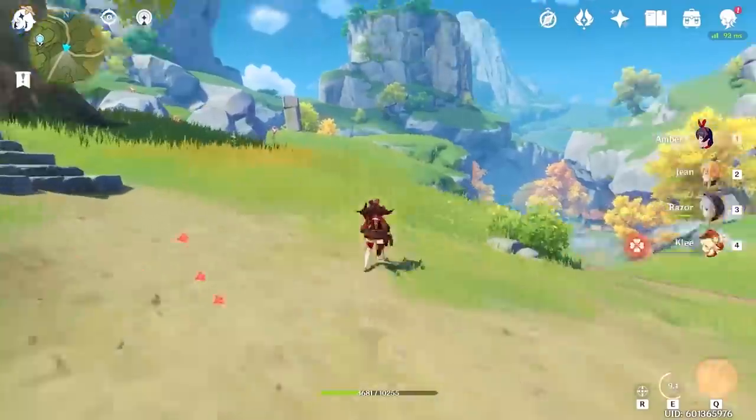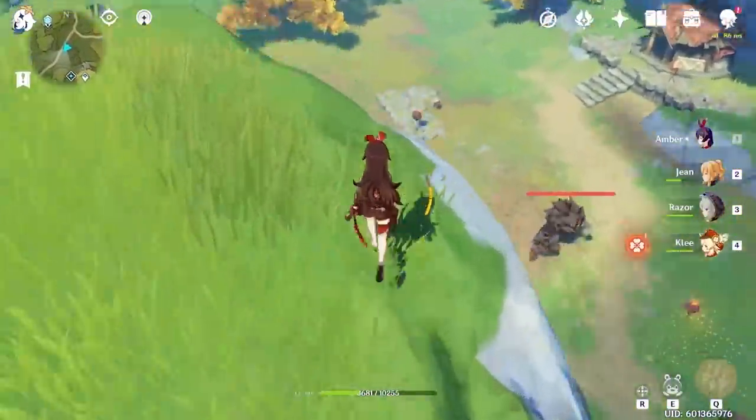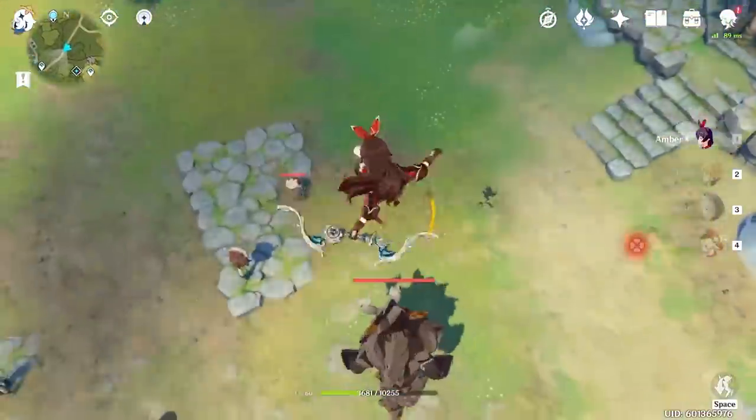Drop down to the lower floor of the ruins where a Ruin Guard is residing, then take a lift back up and look towards the south to find a broken arch where more Fatui Skirmishers are guarding the landmark. Travel south across the water and up the beaten path to find a group of Treasure Hoarders. Keep heading south either down the road or take the cliff drop into the large Hilichurl camp to fight a large Geo Mitachurl, Pyro Abyss Mage, and an Axe Mitachurl.